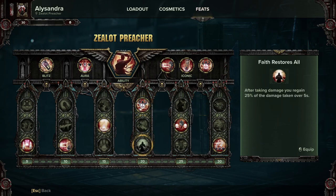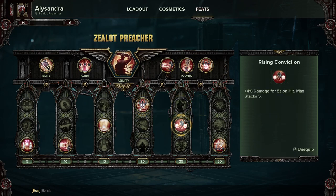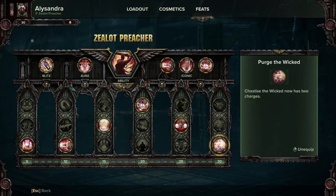I would never advise this talent without this setup — it's a bit crap otherwise. I would usually go for Thy Wrath Be Swift, but for this build Holy Revenant. Then Rising Conviction is a no-brainer really. The increased ranged damage one requires you to play too low in my opinion — unless you wanted to go full flamethrower, but then why are you playing a Zealot? And then Purge the Wicked just because you get two charges of it.